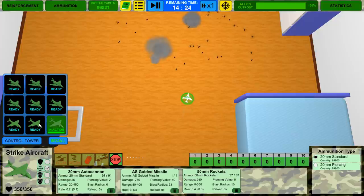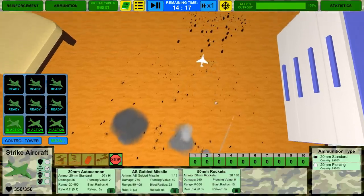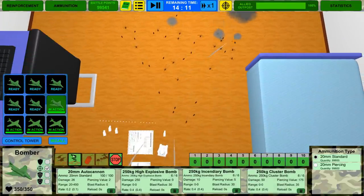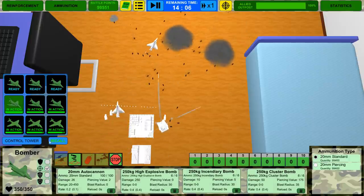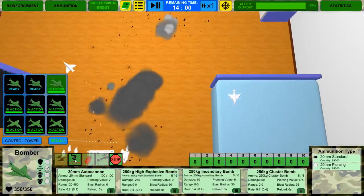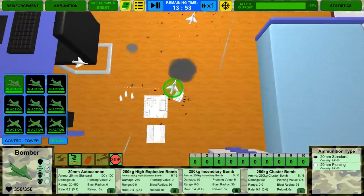Look at that — call in the strike aircraft. So these are Harriers. They've got lots of missiles — 20 millimeter autocannon, guided missiles, and 50 millimeter rockets. Look at these things! We need bombers. These are actually cluster bombing. We'll have these guys bombing back here. I love the bombers. These guys are getting surrounded already — not good. Look at these missiles coming in. We're dropping napalm now with our strike aircraft, which I think might be some of the best support because they have pretty good 50 millimeter rockets.